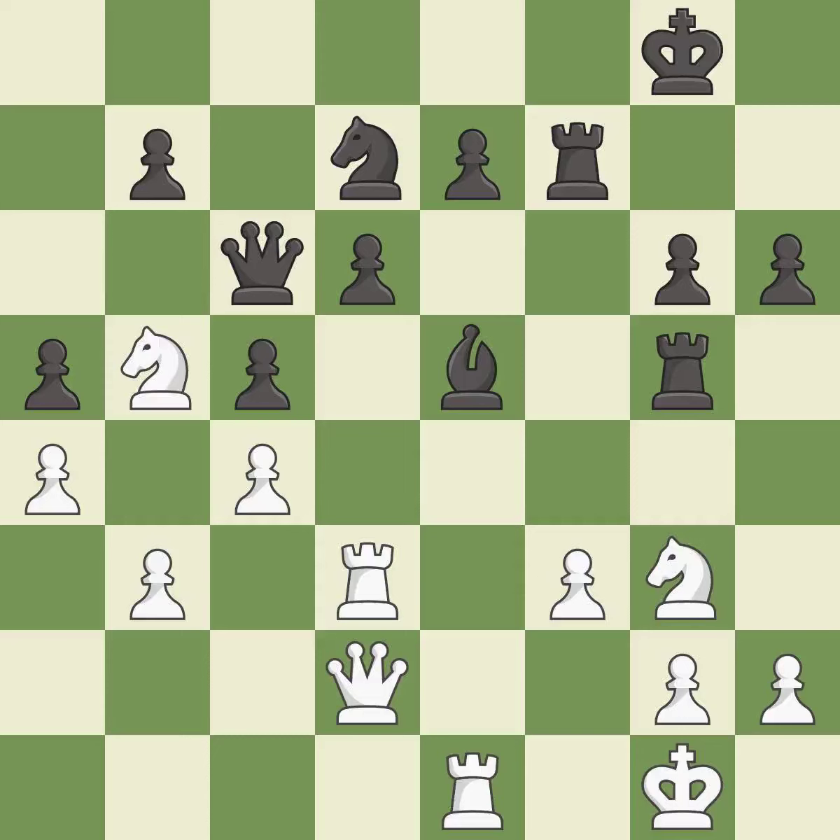Giveaway — one player was winning but then gave it away. That game was pretty competitive. White took advantage of the opportunities they saw in the opening. That was a well-fought middle game that black got the better of.